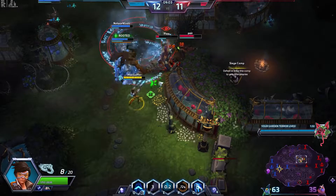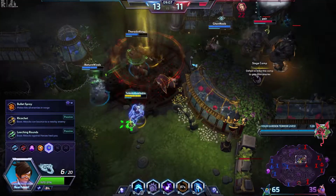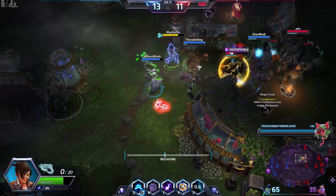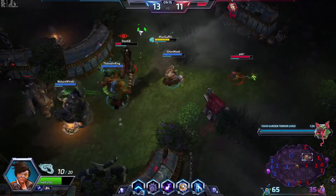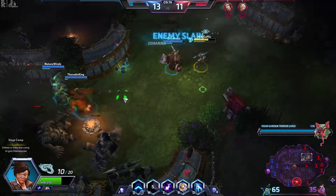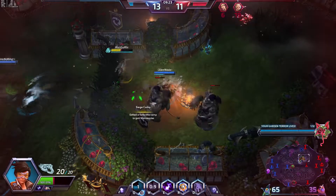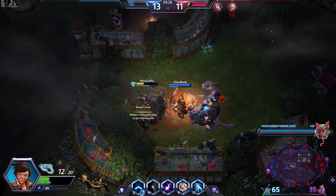We can get Jaina here. Dodge that. Come on, yeah, nice. I almost think that Lambs of the Slaughter would have been better for the Butcher in that one. Probably get these Giants, actually. The Mercenaries always despawn when you summon like Garden Terrors and things like that. But if you engage them before that happens, you can still take them. So we can get these - but you'll notice that all the other Mercenaries are off the map, so it's a great time to pick them up.